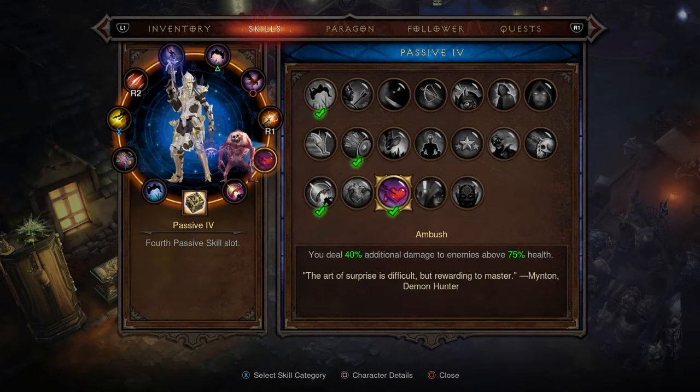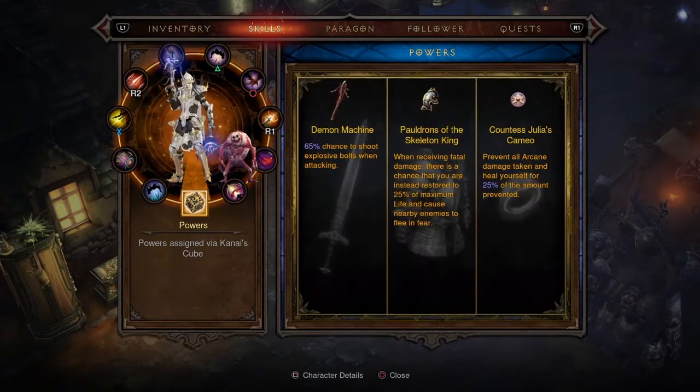Ambush deals four percent additional damage to enemies above seventy-five percent health — again more damage. For alternative powers, there's Demon Machine with a sixty-five percent chance to shoot explosive bolts when attacking; Numbing Traps which, when you take fatal damage, gives a chance to instead be restored to twenty-five percent of maximum life and causes nearby enemies to flee; and Awareness which prevents all arcane damage taken and heals you for twenty-five percent of the amount prevented.